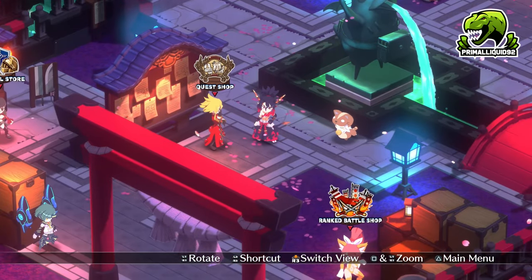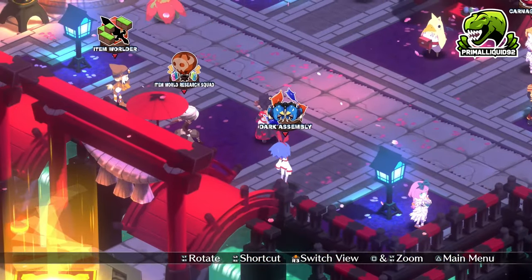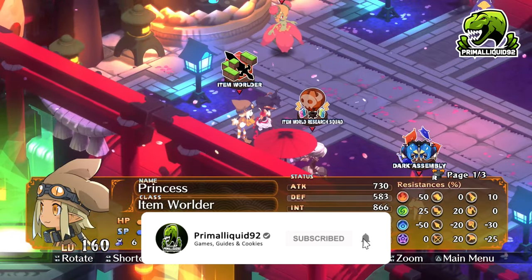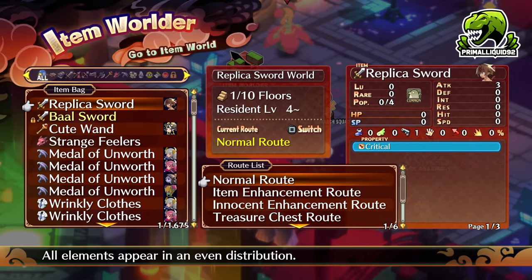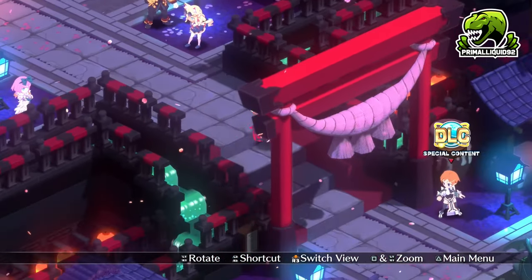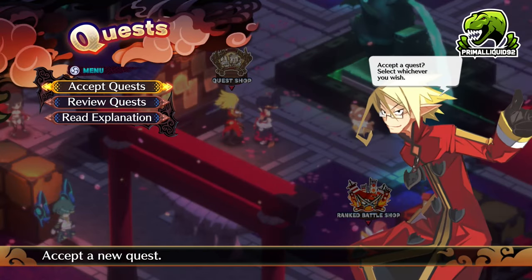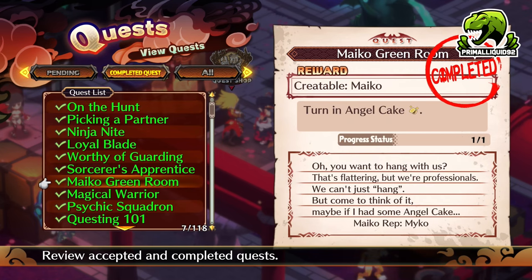The chance is so ridiculously low. The other way is going into the Item World — it doesn't matter what item you go in, the rank, level, or rarity. What you want to do is go into the Item World and change the current route to the Mystery Room route. Eventually, you will come across a Mystery Room that has a shop NPC in there. One of the shop NPCs will end up selling the Angel Cake. Yes, it can be a little rare to get that shop, but those are the only two ways to get the Angel Cake.